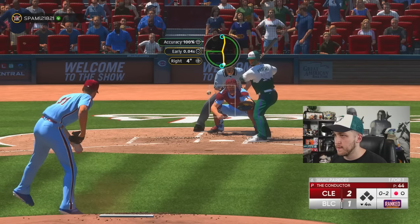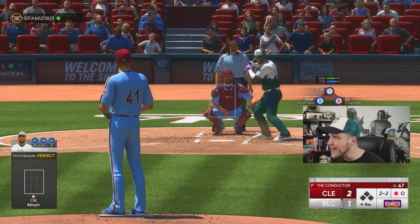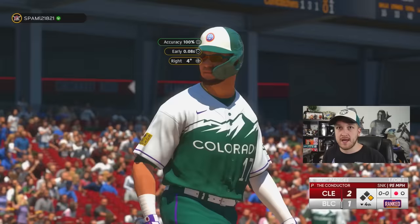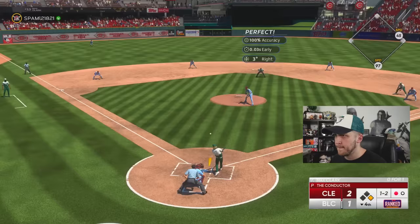A really good take with two strikes — to just spit on that is pretty impressive. With the foul balls — I cannot. If this person had a god squad I'd be losing 17 to nothing. That's my second walk, I think. I'm not the worst at walking people, but to have two in three innings is crazy.